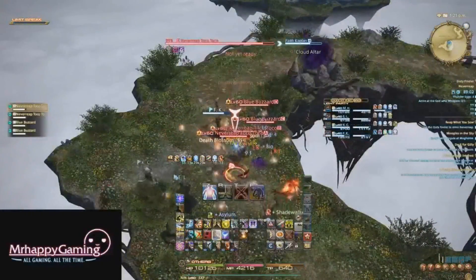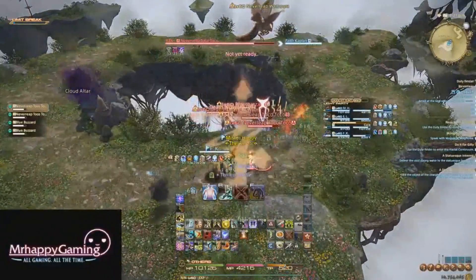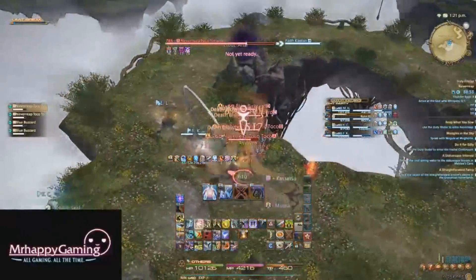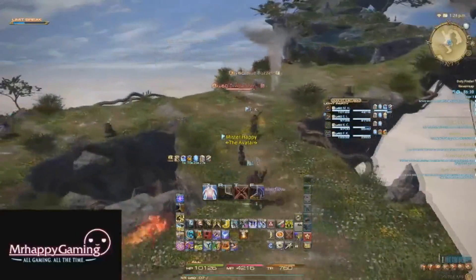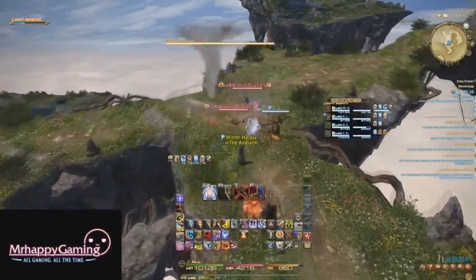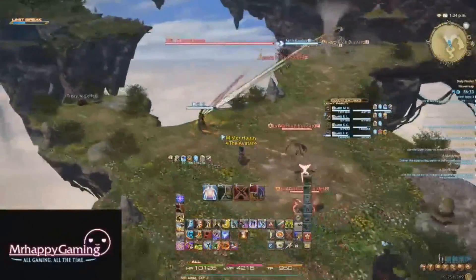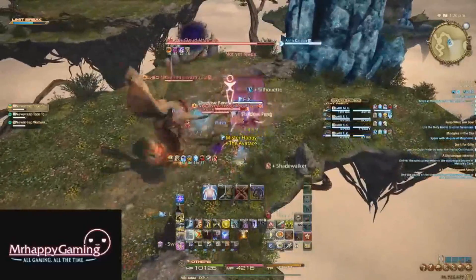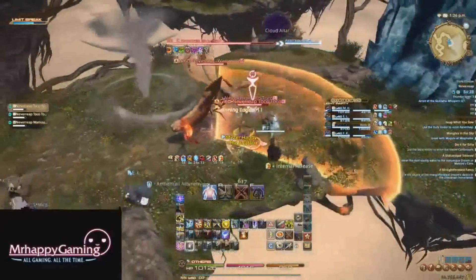The trash here isn't anything special, but keep in mind that if you're in a group of item level 145 players, everything in this dungeon is going to die real slow, so you may want to pull smaller groups. Otherwise, it's mostly enemies you've dealt with before. Watch out for those tornadoes though, as just like in Bismarck Hard Mode, they'll knock you up in the air and deal some damage. Pull mobs into the little area near the treasure coffer for the first two packs, and then towards the west wall when you get to the Wamura.